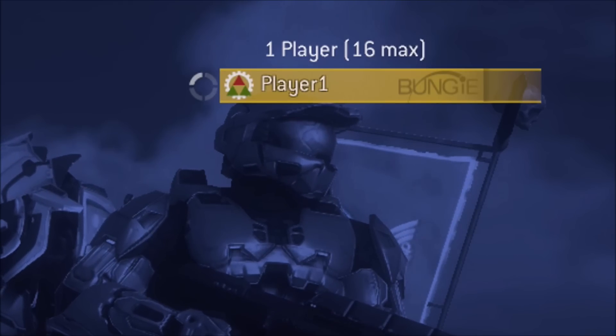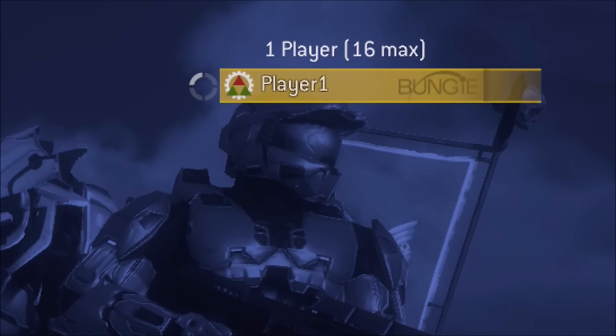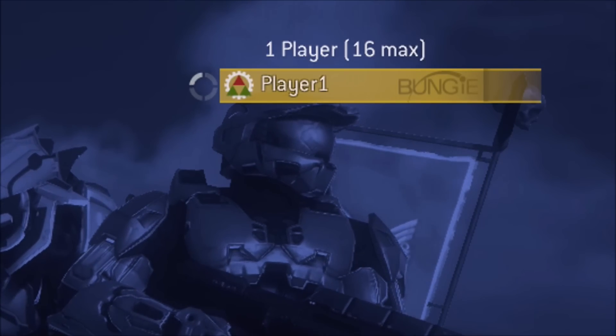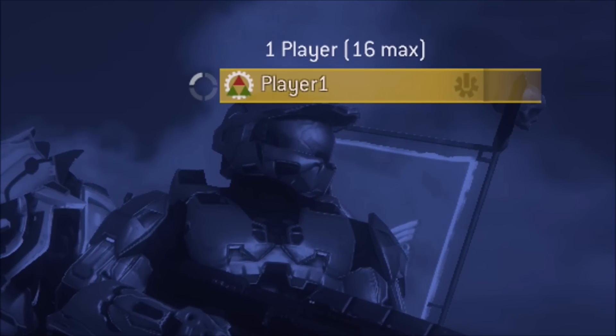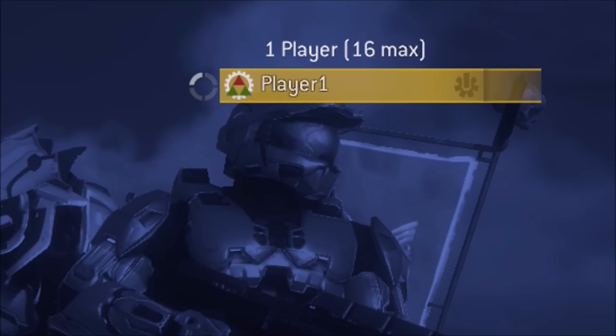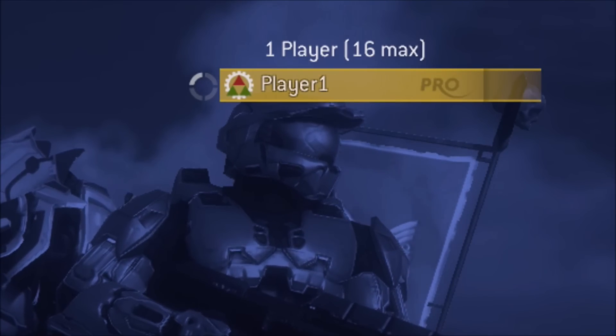The next nameplate is the Bungie nameplate. This one was definitely pretty rare back in the day because it was only for Bungie employees, not surprisingly. And it was never permanently given to anybody for extended periods of time, like it was in Halo Reach. In Halo Reach, the Bungie nameplate was actually given out to everybody during Bungie Day - including the blue flame helmet. But on Halo 3, it was never given out to everybody permanently. So the Bungie nameplate is not available to most people, but the 7th Column one is.